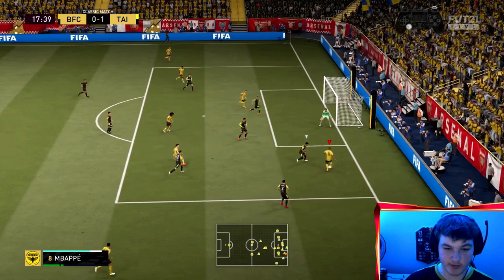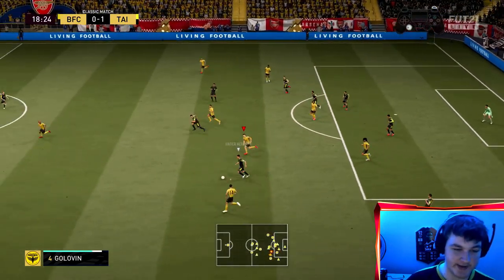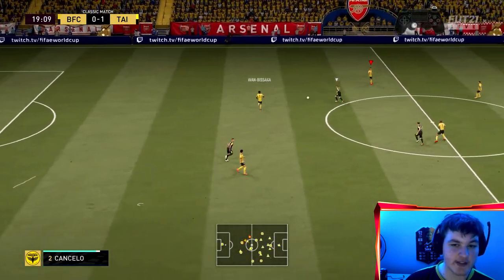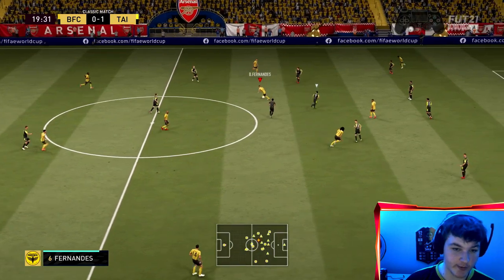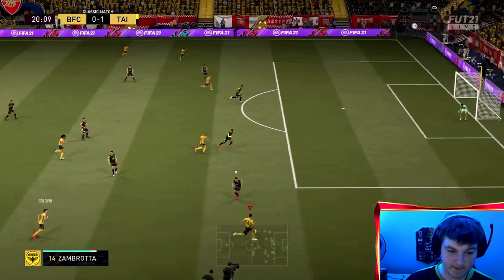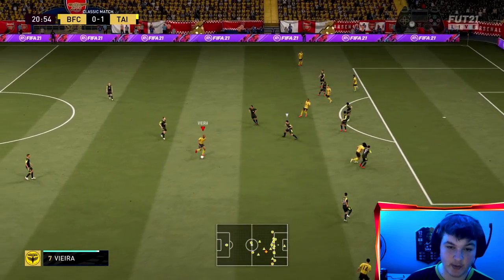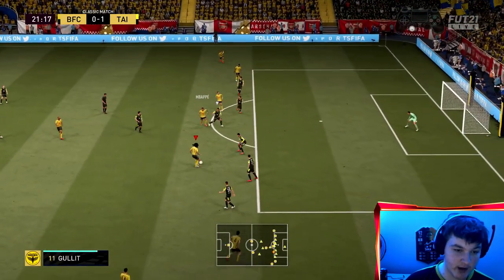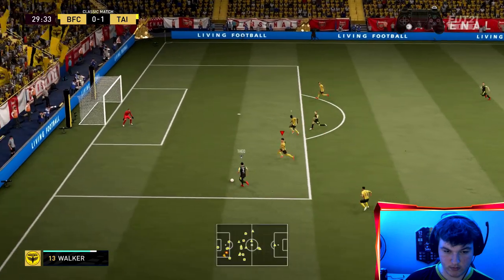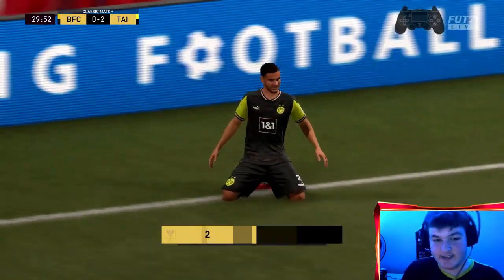There we go - that's that get into the box which is class. Golovin with the touch, he needs that dribbling. He's still going and he does get tackled at the end there, very unlucky. I feel like he feels really good but you can notice that 88 balance. His agility and on the ball movement is incredible but you can notice that 88 balance. Golovin - very lovely Ronaldo chop. He's offering a lot going forward. If you do play him right back with overlap he will offer so much going forward. 2-0 down boys. This is not good.